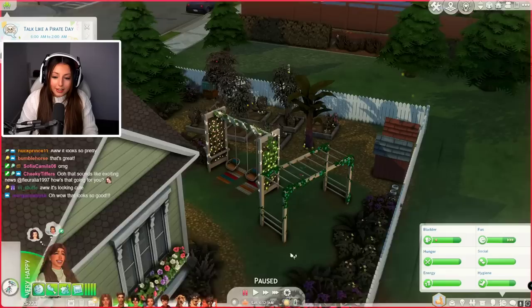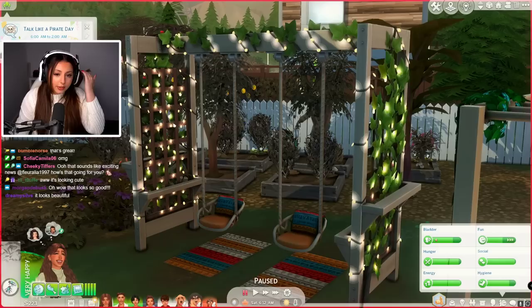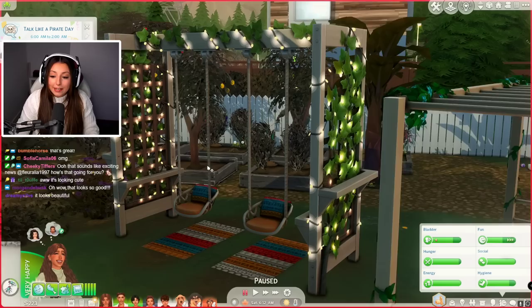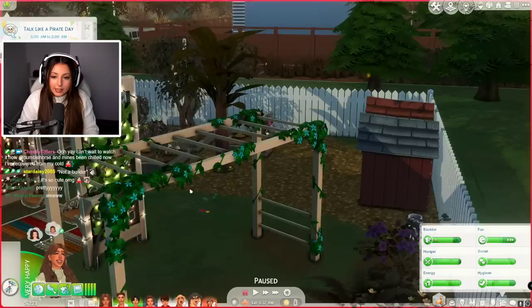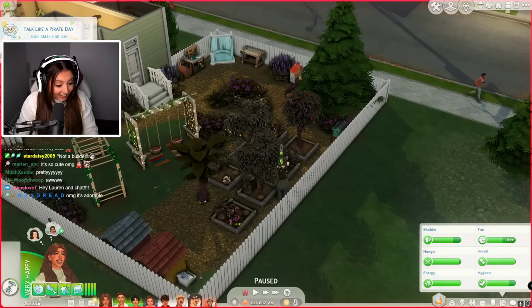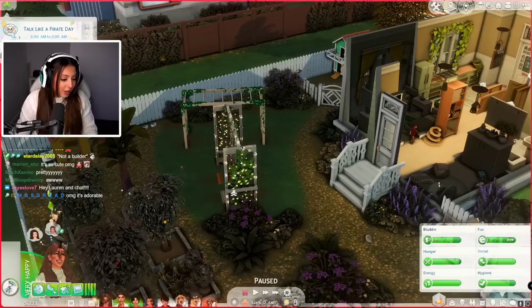I did a little renovation: added a cute garden and some kids' swings as well — look how fricking cute these are. I think they came with a kit, but I can't remember which one. I can't wait to see the kiddos playing on this when the toddlers get a little bit older. I also got them a monkey bars set so they can play outside, since a lot of the time we stay on the lot because we're grinding money with Dawn.